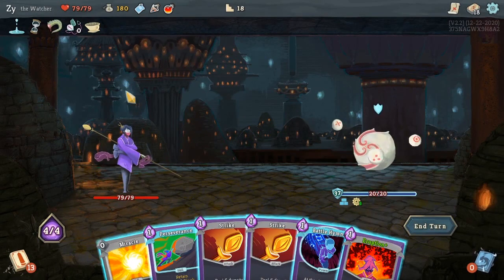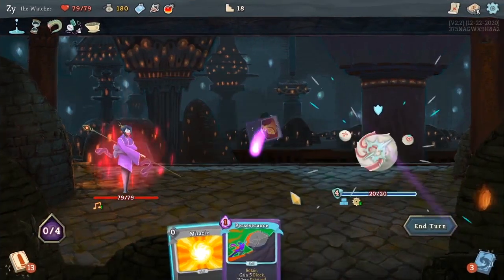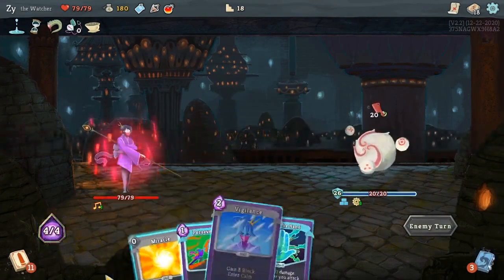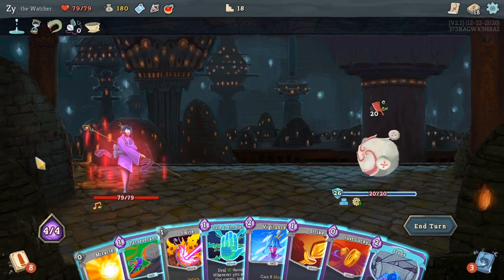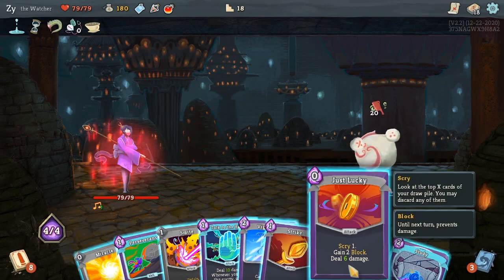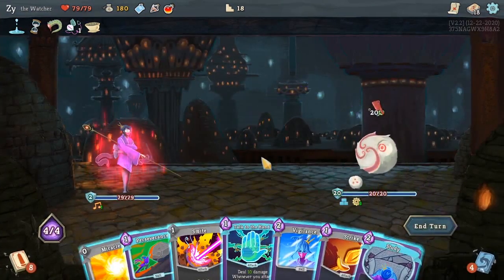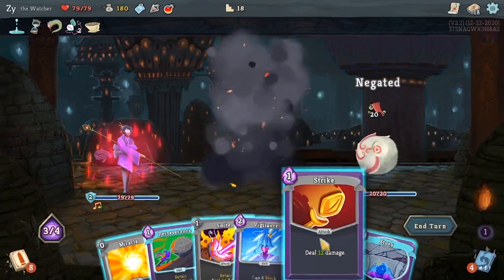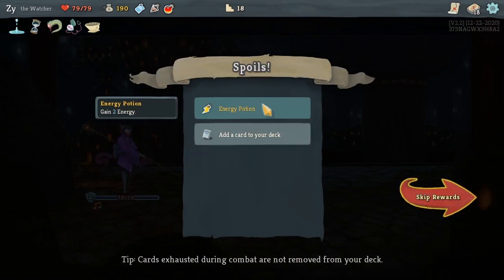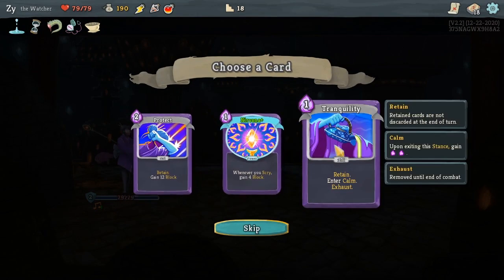And because of cards like Insight that allow me to draw more cards, I should keep my options open to be able to play six more cards per turn. I have enough powers, so I think the energy should replace the power potion.